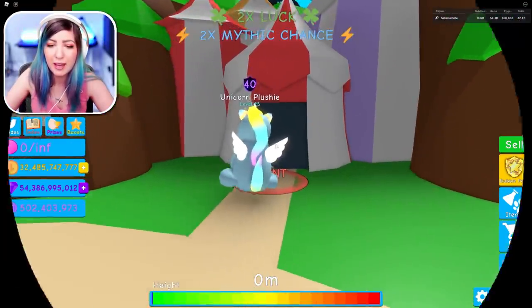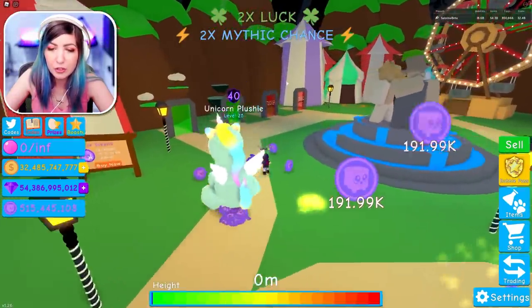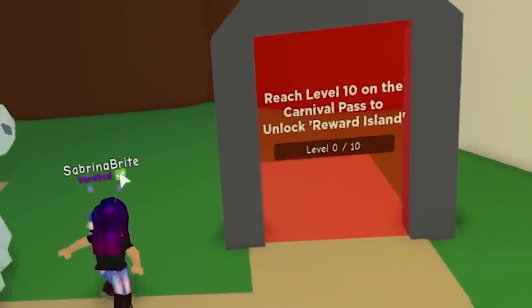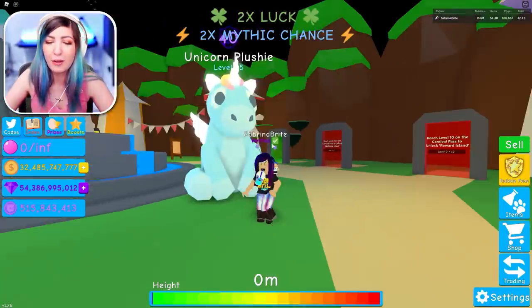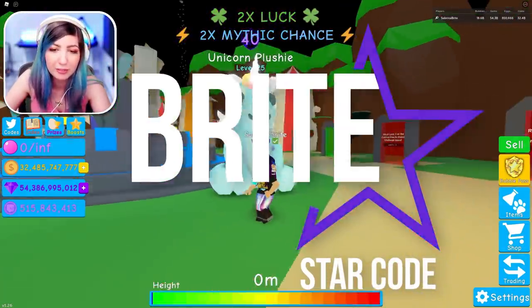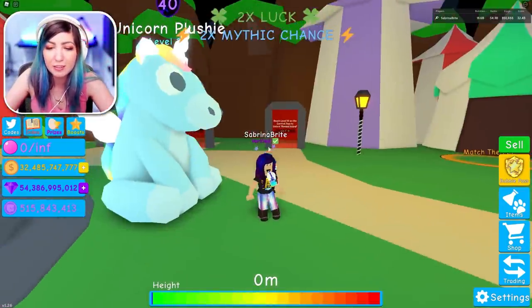Let's head over to the Carnival. We only have one more week of this Carnival left, so I've got to make sure I get all the pets before I can't get them out of my index anymore. There are new areas — reach level 3 on the Carnival Pass to unlock Challenge Island, and reach level 10 to unlock Reward Island. I like that this Carnival area has a different way to unlock new areas instead of just jumping up clouds, which feels repetitive.